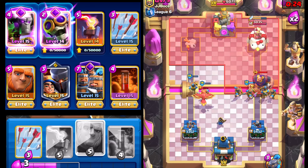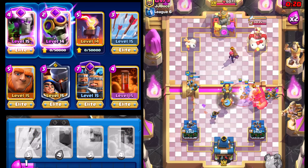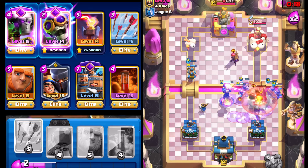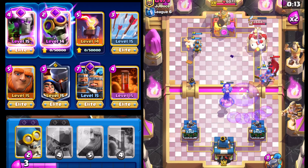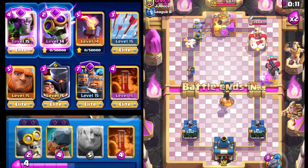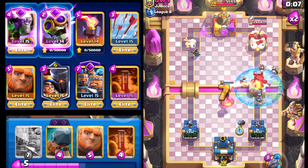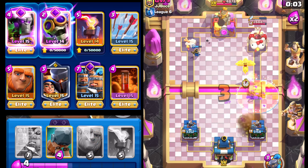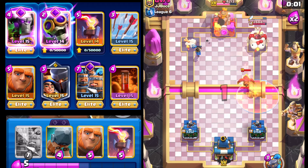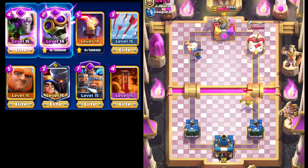We're going to cycle some Royal Recruits right here. I think we may be able to get the Infernal Tower down in the nick of time to take out the Evil Royal Giant. Let's Arrow down the Evil Firecracker, and that's going to seal the game with about 10 seconds left. We're going to Poison this, and just like that we're able to bounce back in a really dominant victory. If you guys like this video, please like, comment, and subscribe for more — I'll see you next time.